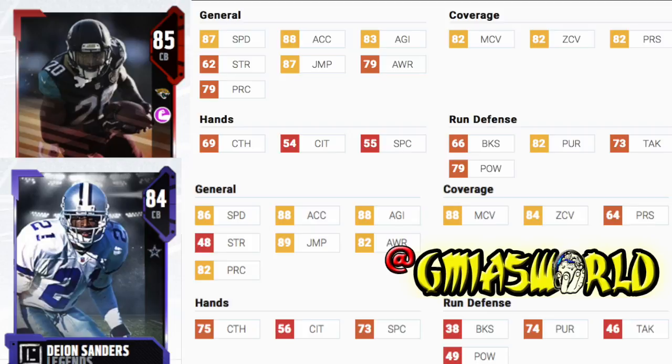You can sub Deion into free safety or strong safety and blitz him off either side — he doesn't have to be a corner on the edges. He'll probably be more used by a guy that blitzes like that, as opposed to a guy that keeps him on the outside like I would do. Jalen Ramsey is an outside corner — he's a guy that's definitely going to make somebody put the ball on the ground. But a lot of the things we've seen in the videos are going to be toned down.